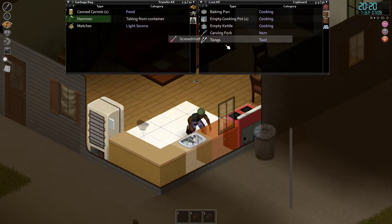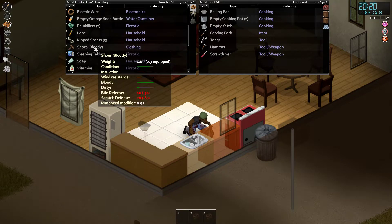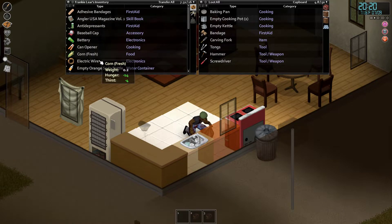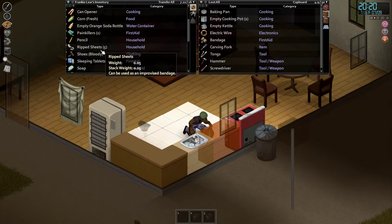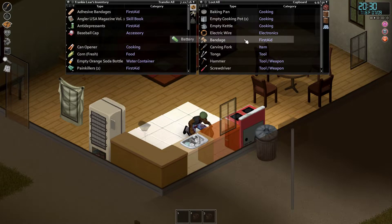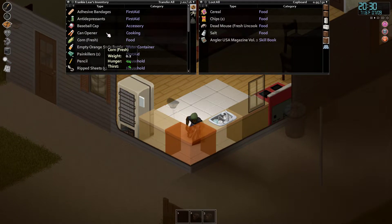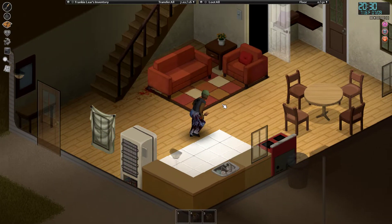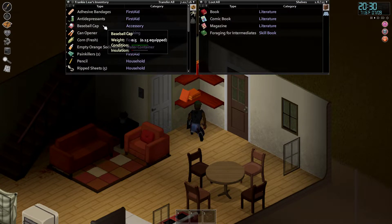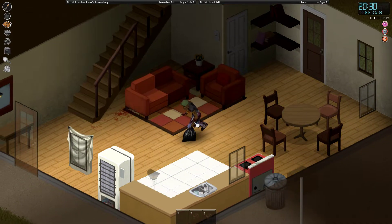I want to put the rest of the stuff in this cabinet. Bandage, sheets — keep those. I need all that. Don't need the battery. Shove it in here for now. Baseball cap — put it over here. Yeah, might as well. I ain't going to be here long anyway — it's just temporary for the first night.